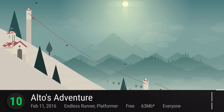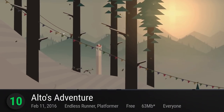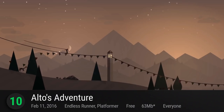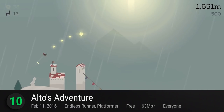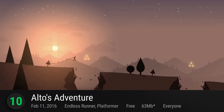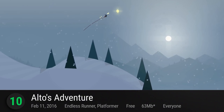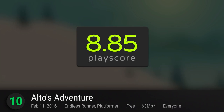Soaring into number 10 is Alto's Adventure, a surrealist endless runner snowboarding game from developer Snowman. Alto's Adventure mesmerizes you with its gorgeous art style set in the beautiful alpine hills. Wander through neighboring villages as you grind rooftops and leap over cliffs with its graceful and fluid controls. It has a PlayScore of 8.85.